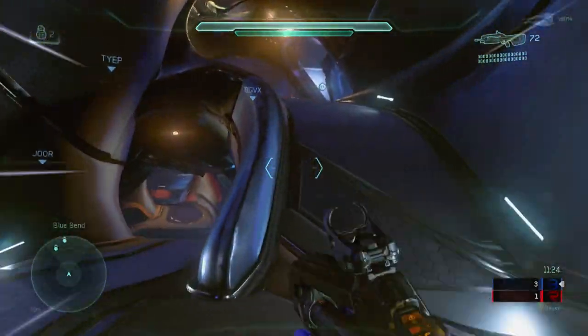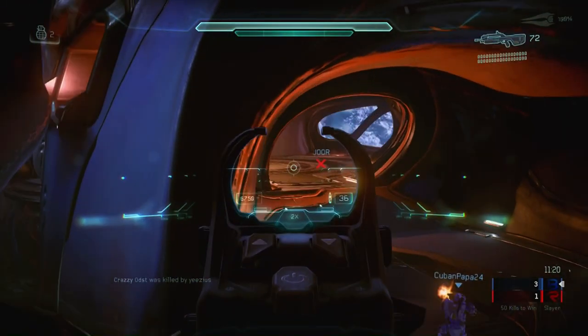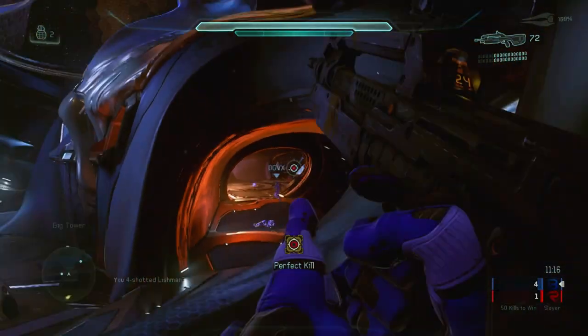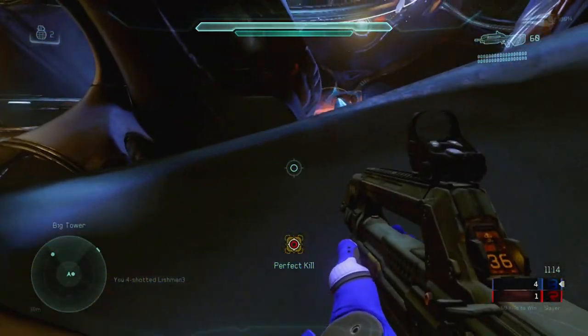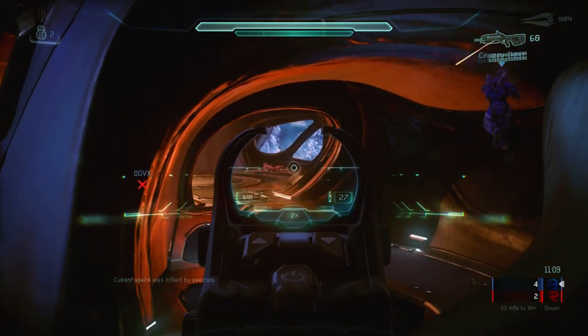In this video I will show you how to do all the brand new Spartan abilities in Halo 5 Guardians. You'll learn how to slide, stabilize, sprint, smart scope, thruster, charge, clamber, and ground pound — for those ultimately humiliating deaths for the enemy player.